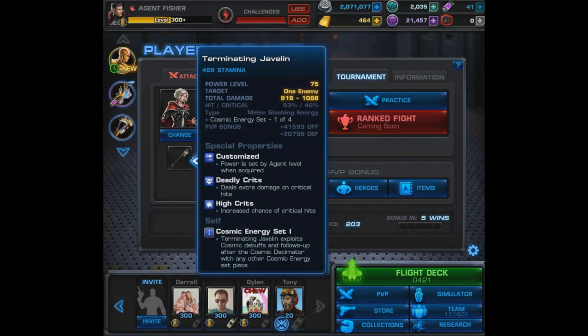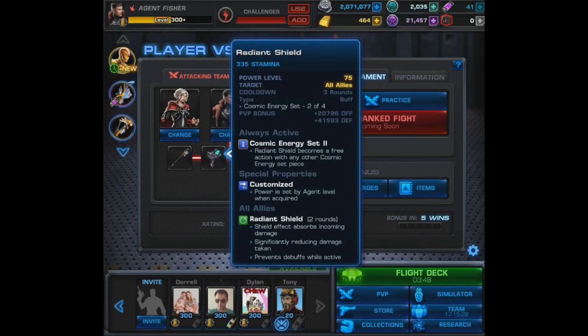This set should be celebrated. It starts off solid right away with the Terminating Javelin set piece — a melee slashing energy attack that has deadly crits and high crits, a great combination. It exploits cosmic debuffs and follows up after the Cosmic Decimator as long as you have any other Cosmic Energy set piece. So basically it's a free attack as long as you use the Decimator first, and it does solid damage.